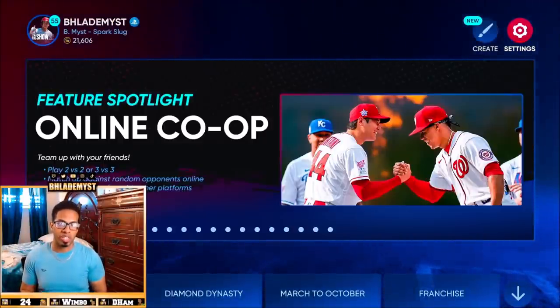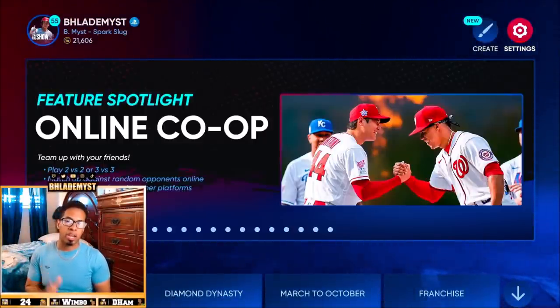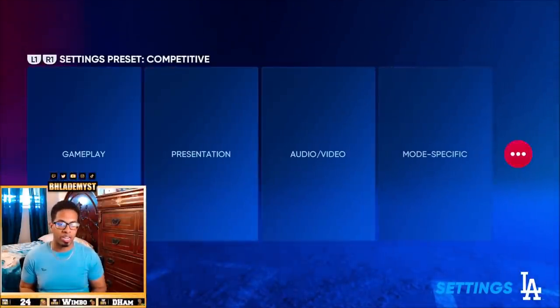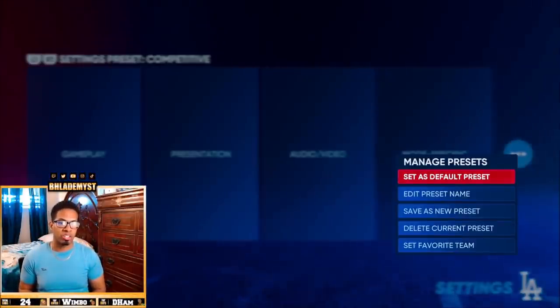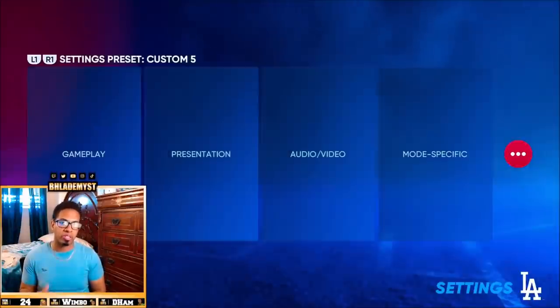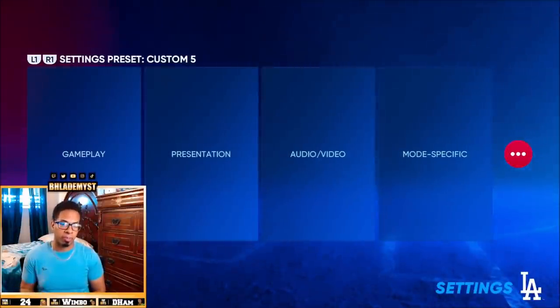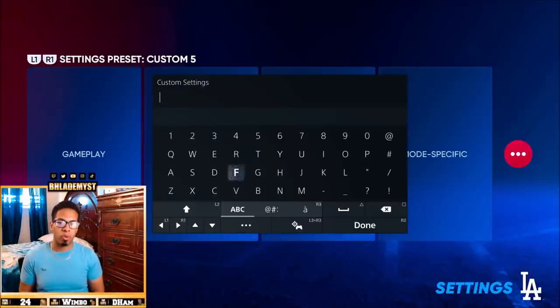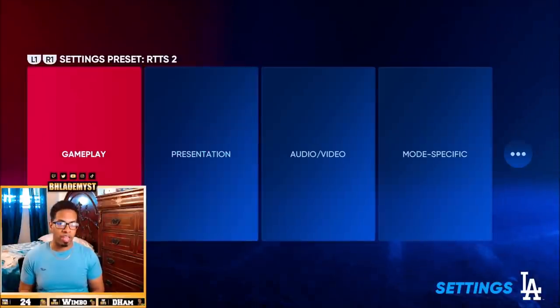We're gonna start off with the settings that you want to go ahead and upgrade your ball player the fastest way possible. You're gonna head on over to Settings, go to the three dots, and go ahead and save as new preset — create from current — because these are your default settings which you normally play on. You're gonna then edit the preset name and rename it 'Road to the Show.'